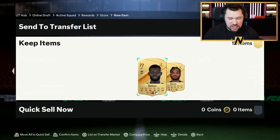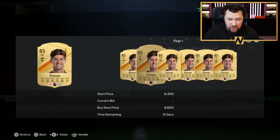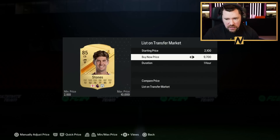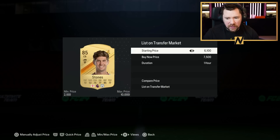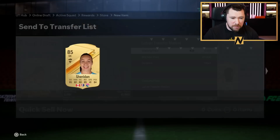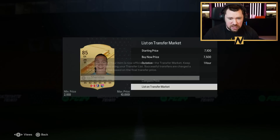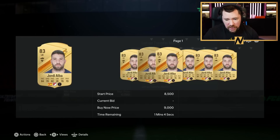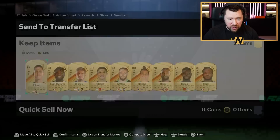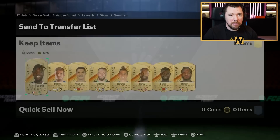Therein lies the problem with these packs. We've actually done all right because Stones is going to be about 7,500 to 8,000 coins. We'll struggle to make profit — we'll just about scrape profit out of this one. I actually shared her in there — I didn't even see her, I thought she was an 83! So that's pretty decent. The 83s are selling for a little bit now as well, which is quite nice. For today guys, that is going to be the end of the video — thank you for watching, and I'll see you next time. Peace!